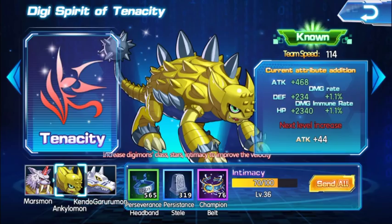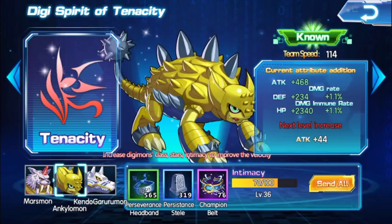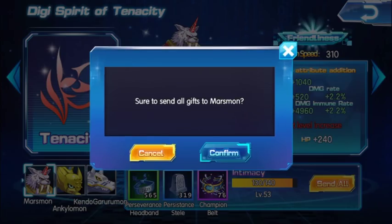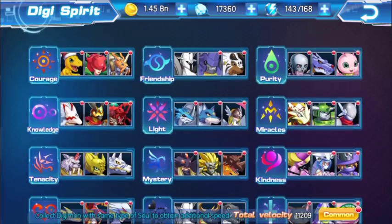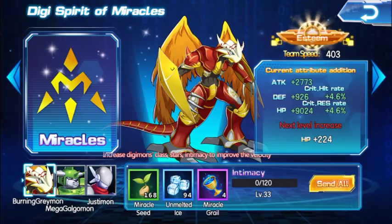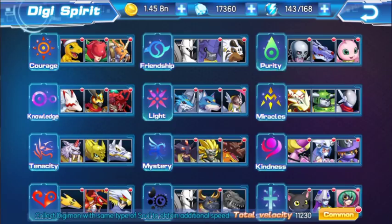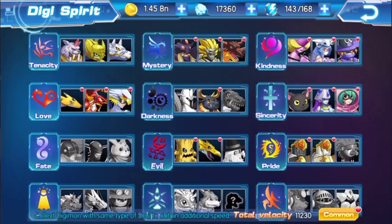On the other hand, I used all of mine on Monzaemon, which kind of sucks, but I can't do anything about it now. Out of these three Digimon I'm going to be using Burning Greymon the most, so I'm going to gift all of these to him. Bear in mind that this obviously increases your battle power.